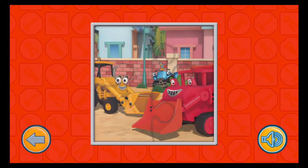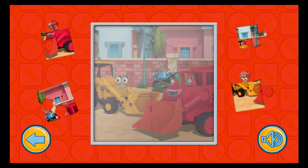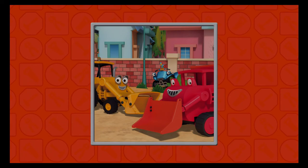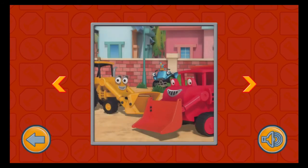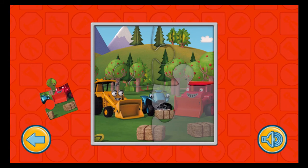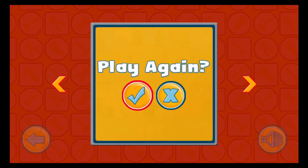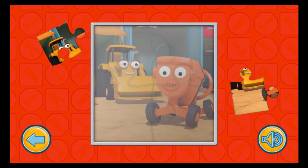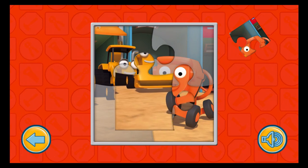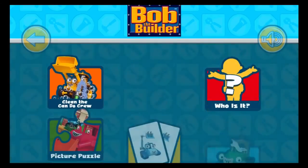Only one more piece to go — do you want to try again? Drag a puzzle piece to the correct place. Yes, that's where it goes! Only one more piece to go. Do you want to try again? Touch a picture to play a game.